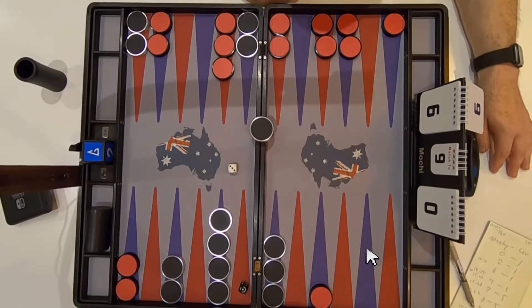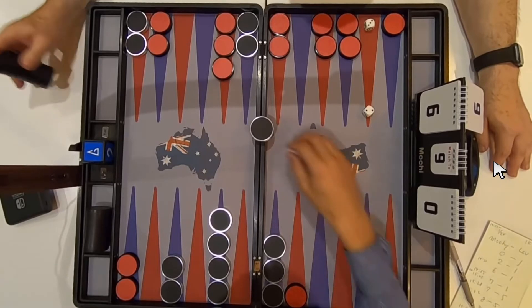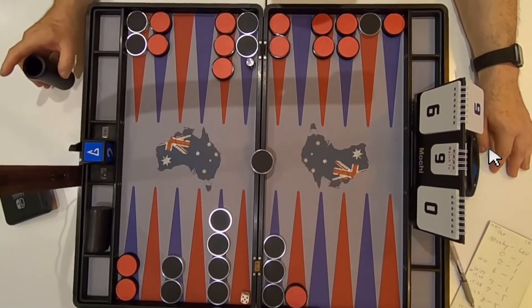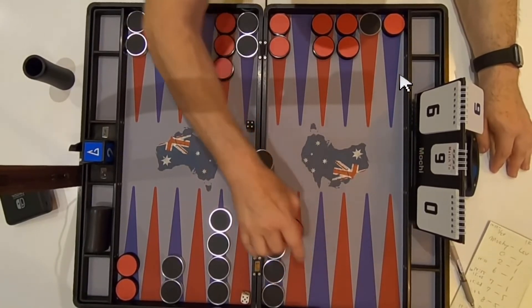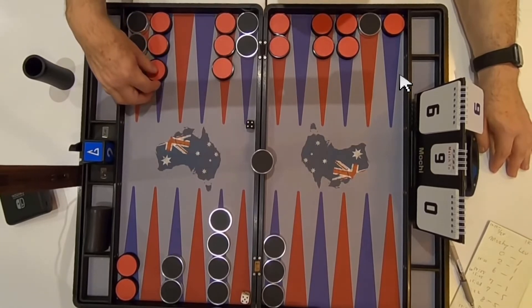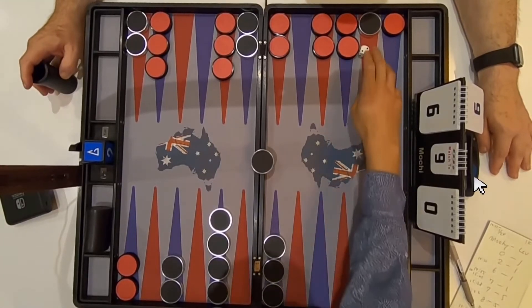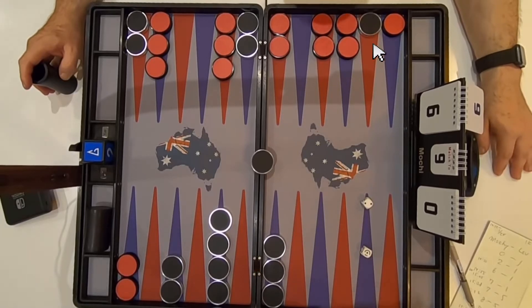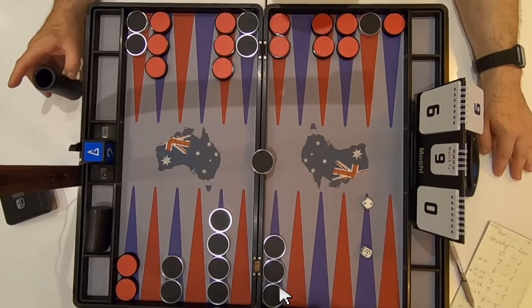Sam rolls a three and a three — he's going to move one of them. Now Mochi has two pieces on the bar and has to move both pieces, but unfortunately he only rolled a three and a two, and only the two can get out. Now it's Sam's roll — four and a five. Sam's going to advance that piece forward twice. He doesn't need to worry right now. Mochi still has to get one of his pieces off the board.